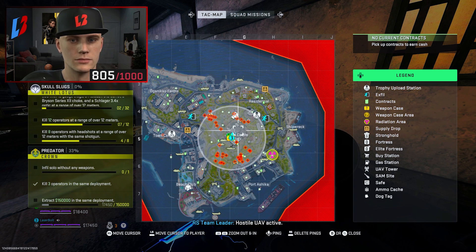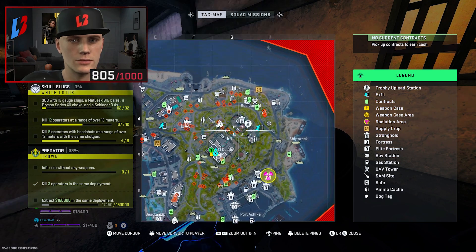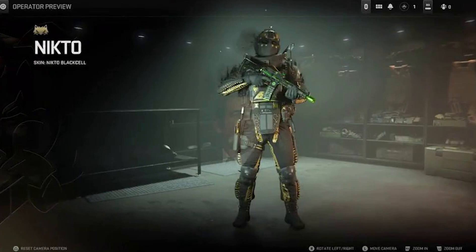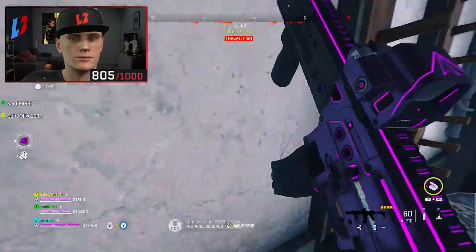We also have the Desert Ghost and of course Nikto. He has his regular skin in the battle pass which doesn't look too impressive, but then it also has the Black Cell variant, which might have some type of animation to it — not sure.